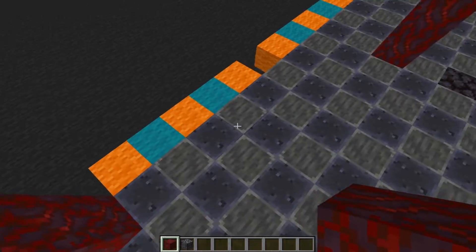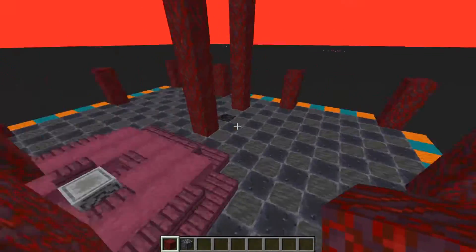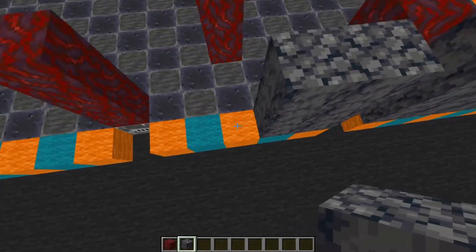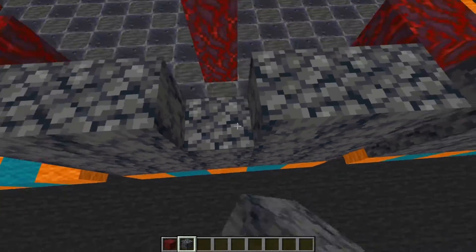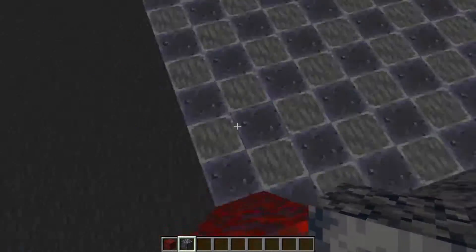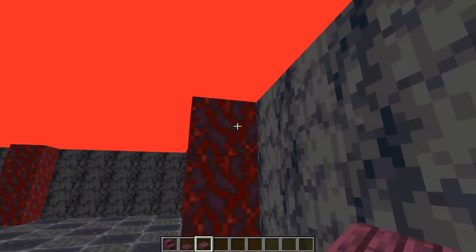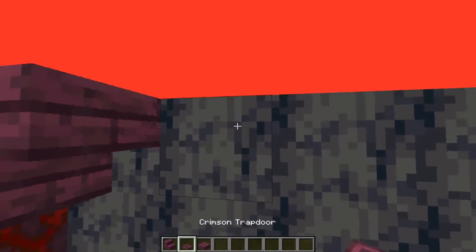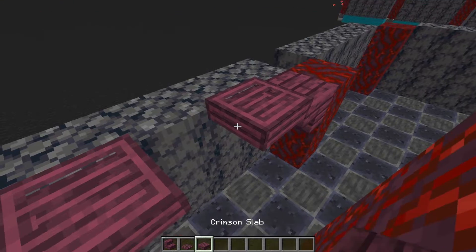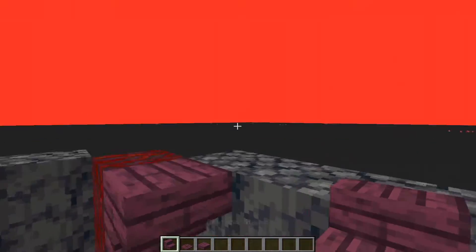Build this up to three blocks for now, however we will increase that later. On top of these blocks place a five by three area of basalt — it will fill in these blocks perfectly. On each of these areas place two crimson stairs, then get two crimson trapdoors on either side (four in total), and place one slab to create a nice arched area. Repeat this for each section.